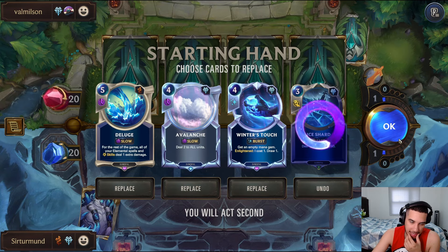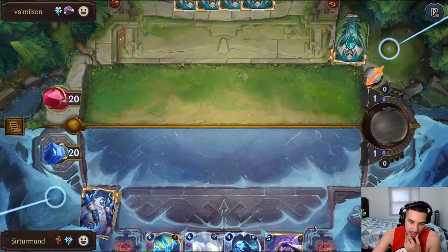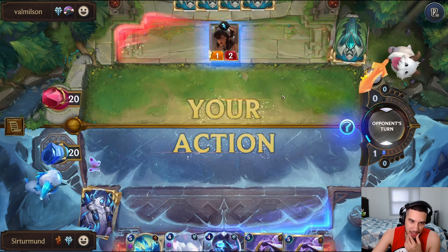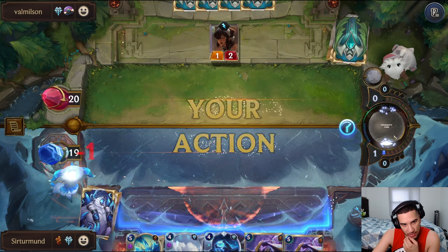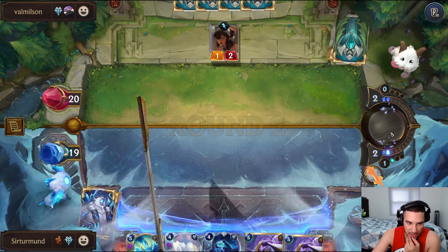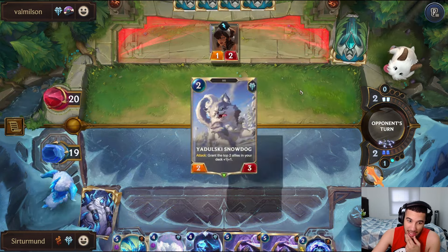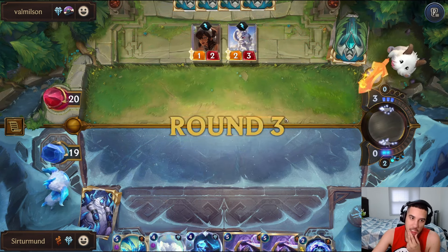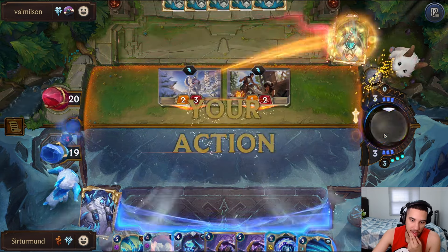I'm going to kick the Ice Shard - I'll just rely on the Avalanche and hope for something else. Chakra Dancer is not bad. The opponent gets... okay, so they have the Jax. If they have Jax right away, this will still kill it with the Deluge because it will deal three damage. Title Invocation is better than the Ice Shard, so that's good. It wasn't a Jax - it was a Snow Doggy instead. We have Harsh Winds for later.